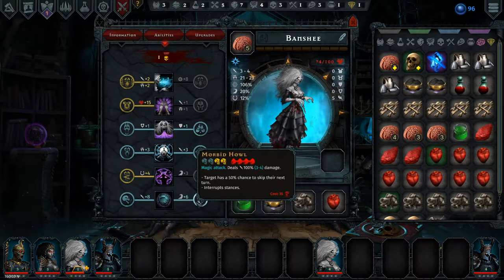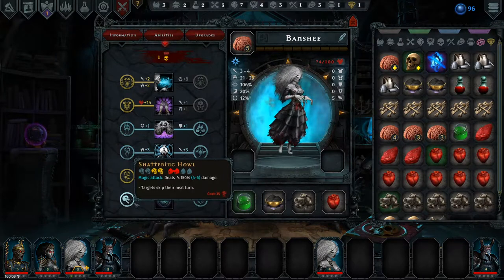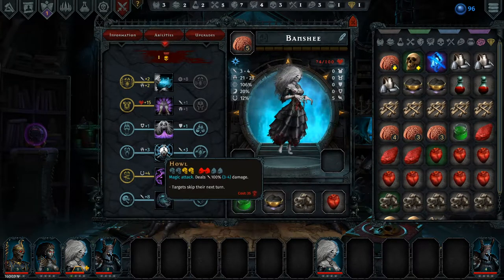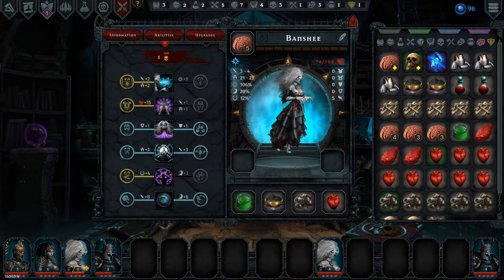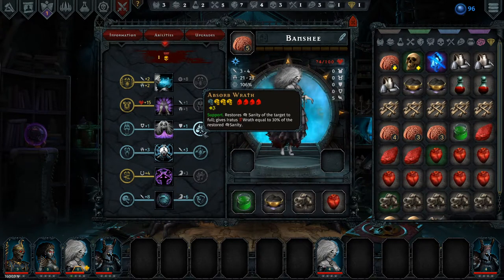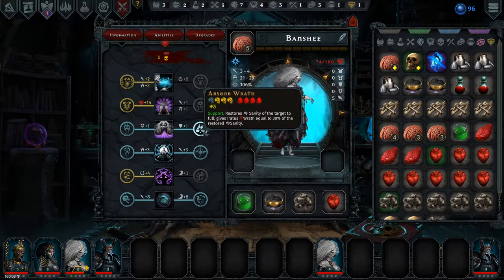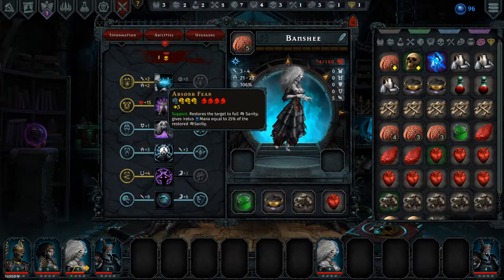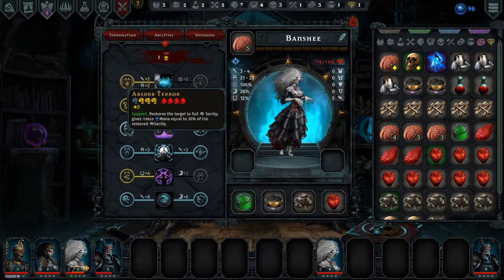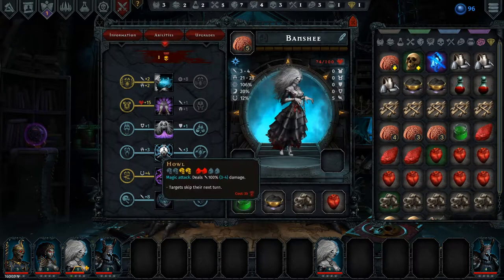The Banshee level 5 has access to the crappiest upgrade of all time — single-handedly the crappiest: 'target skips their next turn and takes a little bit higher damage.' Oh wait, this is Block — that's really good! Oh no, that's really bad. I would like to pick that up but we can't — if I pick it up then we lose access to Absorb Fear as a mana filler. We could get a Ward and a Block — that's decent.